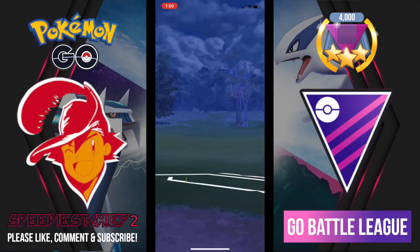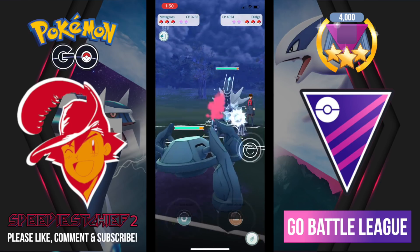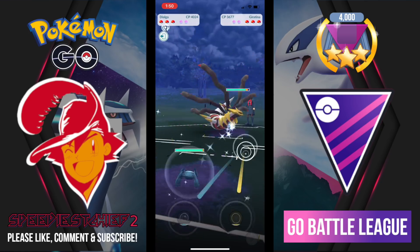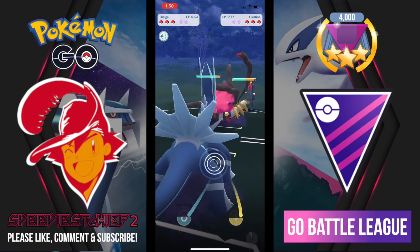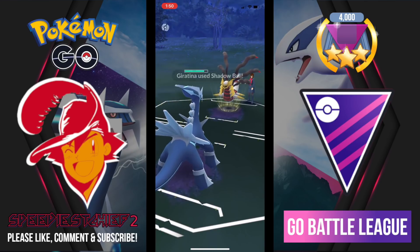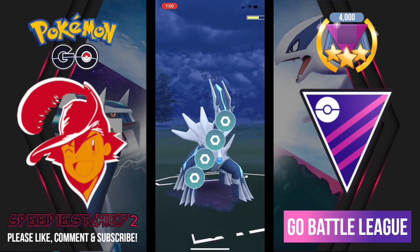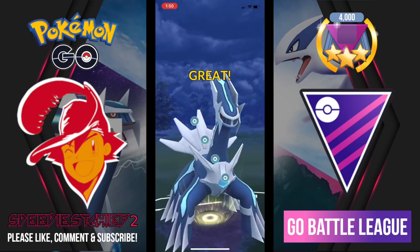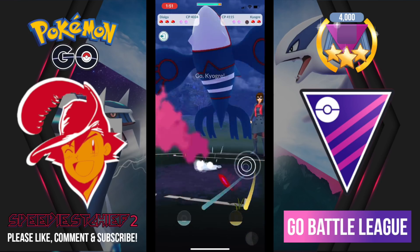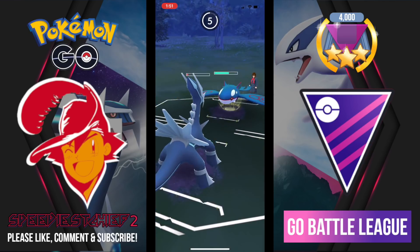Going into this next battle, I lead Metagross into my opponent's Dialga — not a terrible matchup. I try to get to Earthquake as quickly as possible. My opponent switches into Giratina Origin and I respond with my own Dialga. A lot of the same Pokemon we've been seeing throughout the video. Just learning the hard counters and knowing what moves to use and when is going to be half the battle in Master League. It's very intimidating, but it makes us better battlers in the end.